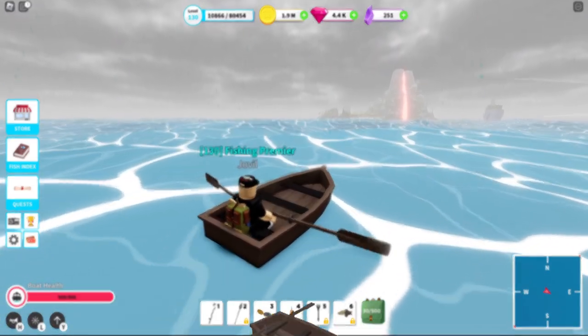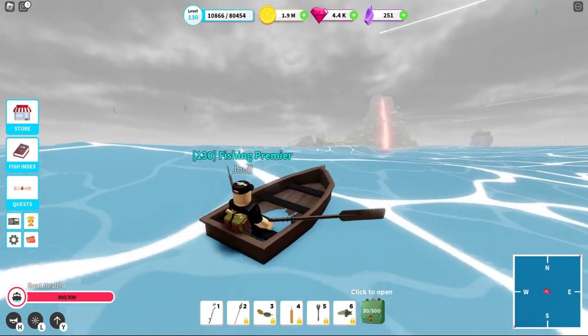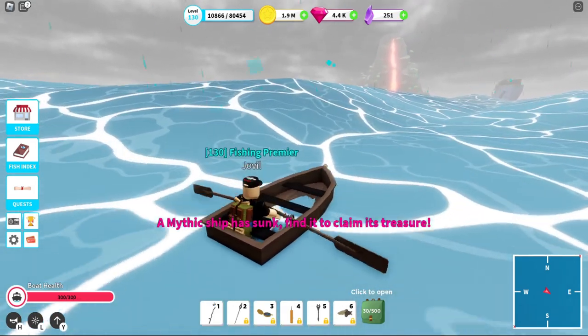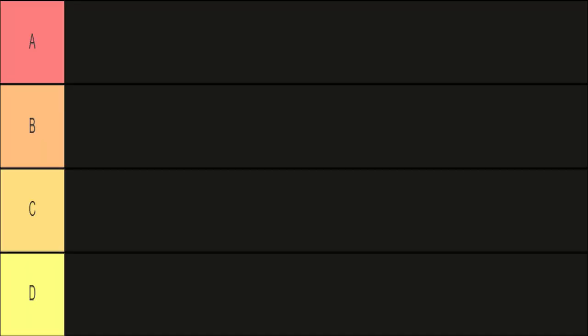Up first is the rowboat. It is by far the cheapest boat in the game, costing only 2400 coins. However, despite the low cost, I still wouldn't call it great due to its abysmal speed and health, even when maxed out. When using the rowboat, as soon as a sea creature shows up, you're probably gonna lose it. Despite its flaws, I will still put it into C tier due to its very affordable price.